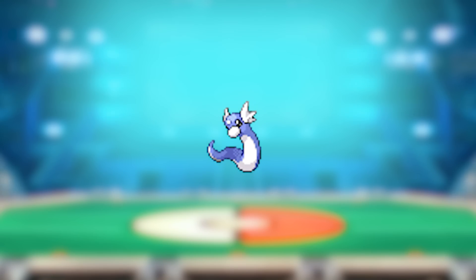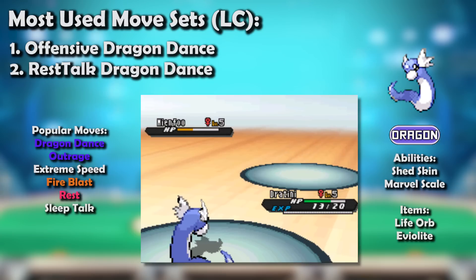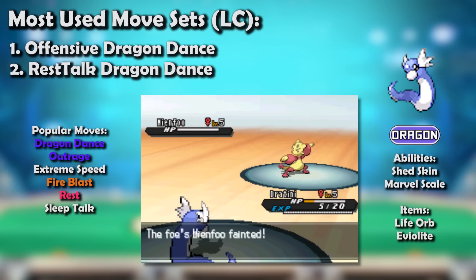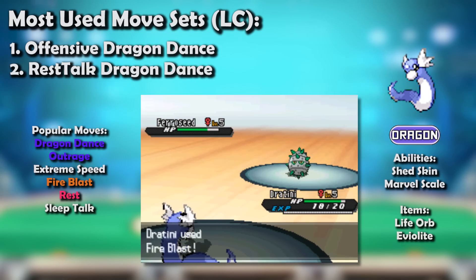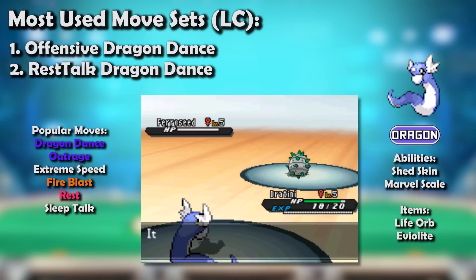The 5th generation's addition of Eviolite meant Dratini's Dragon STABs, while still fearsome, were no longer the spammable auto-KO buttons they had been before, and this was compounded by the addition of Ferroseed. Furthermore, Dratini had fierce new Dragon-type competition in Axew. However, there was a flipside to this: while Ferroseed did tank and even punish Outrage all day long thanks to Iron Barbs, it still feared Fire Blast.